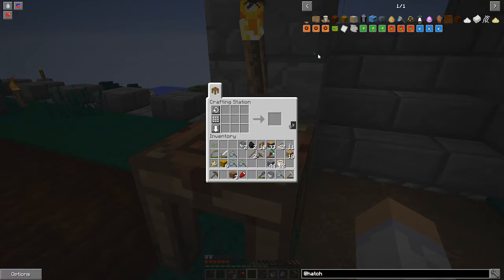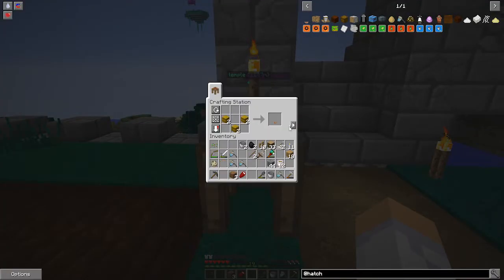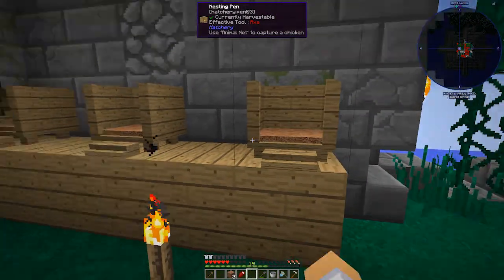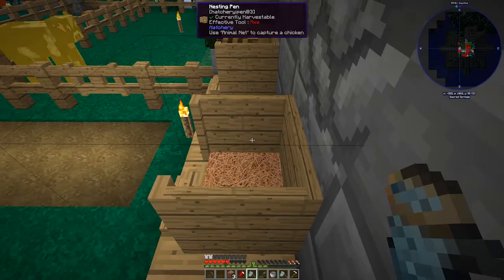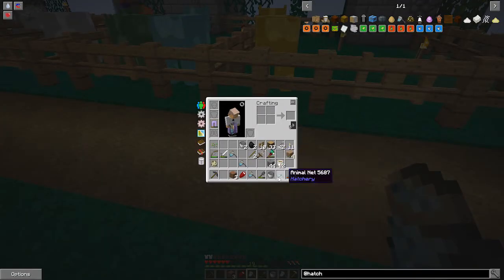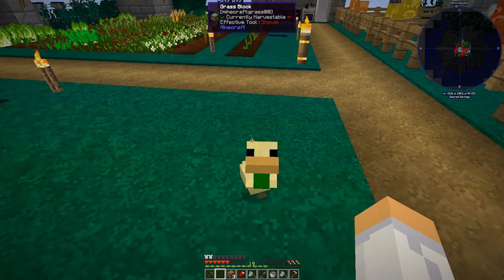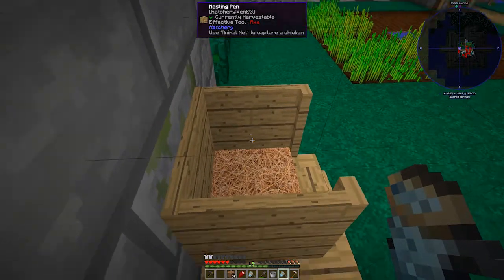Let's make two more nesting pins. We have a log chicken and we'll put this one here and this one here. Here's our flint chicken — let's put him in like that. And then we have a sand chicken — can't be bred? That's because it's a baby. I wonder if I can put the babies in here — yes we can. Cool, sand chicken!